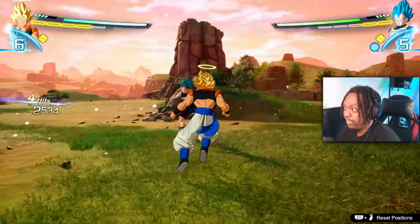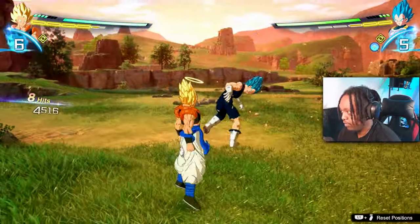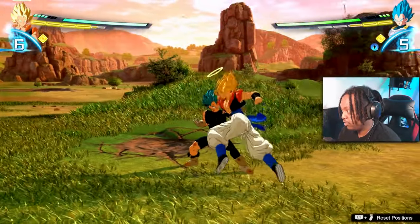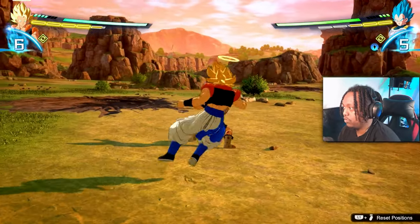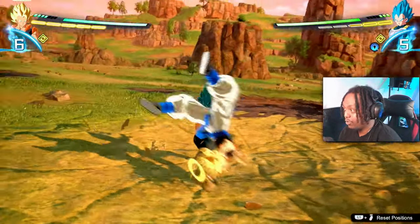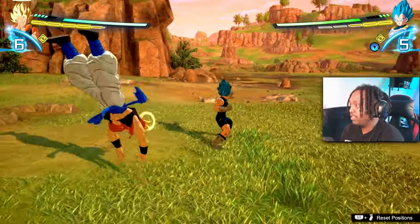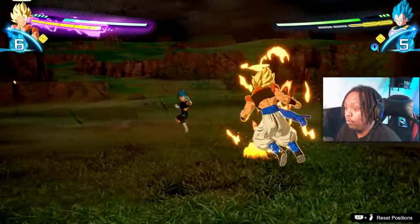So for Gogeta: square-square-square-triangle for the ki blast, square-triangle for rapid kicks, square-square-triangle for the gut punch, square-square-square-square for the turnaround. Once their back is facing you, that's where the damage really comes in. If you can do square-square-square-triangle to turn them around, you've got them where you want them. You can keep attacking them as long as their back is facing you - turn them around and just get to punishing them and taking their health down.